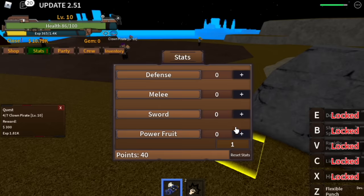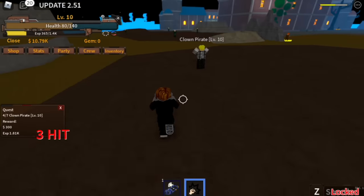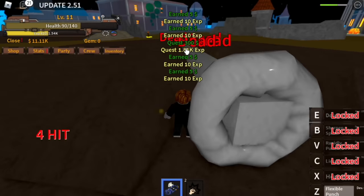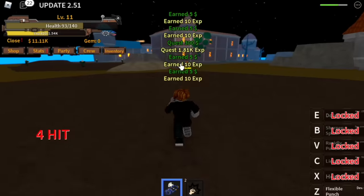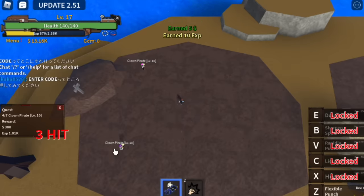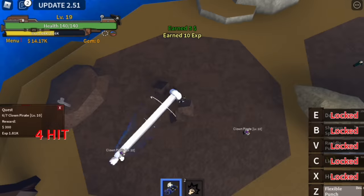Stat check: we have 40 points, so 4 on defense and I will allot almost all the points in Power. You're gonna lure Clown Pirates and use your first skill — that would be enough. But if you're lazy like me, just do the no-lure strat: Z skill, Z skill, Z skill until you finish your quest.